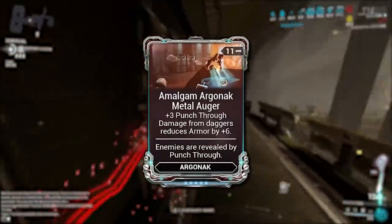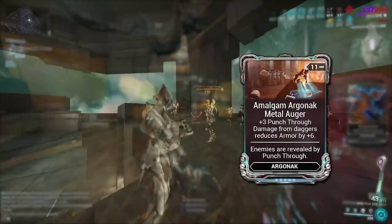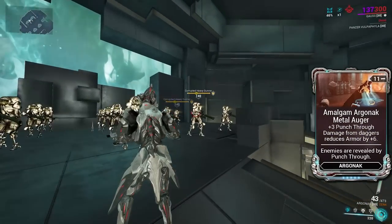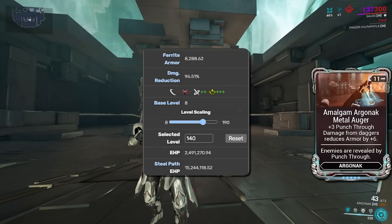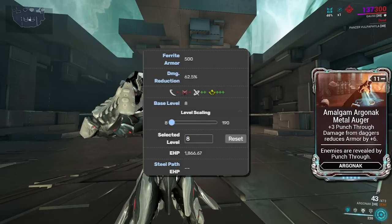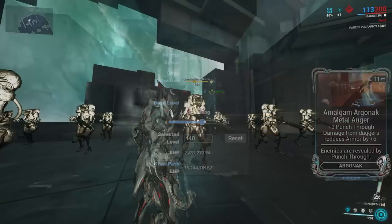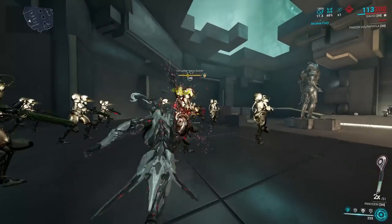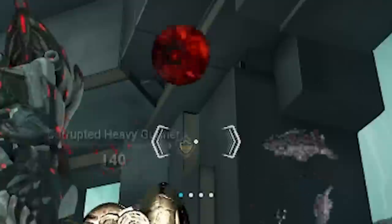The middle perk on the mod reads that dealing damage with daggers will reduce armor by 6. Six sounds like a relatively menial number when these corrupted heavy goons have over 8,200 armor, but this mod actually deals with base armor — which is the armor a target has at their lowest level, only 500 for these gunners. So when dealing damage with our dagger and the mod equipped on our Argonac, we strip these enemies' armor just by damaging them.